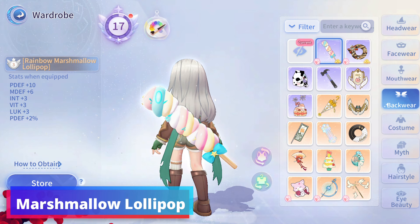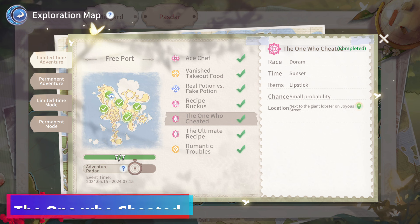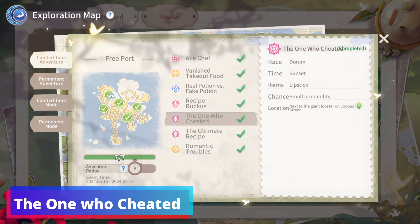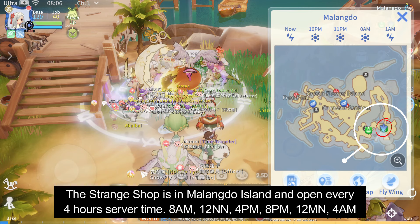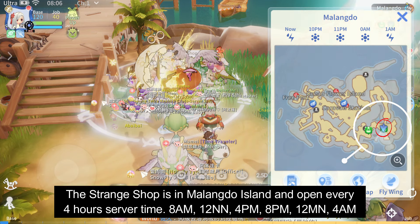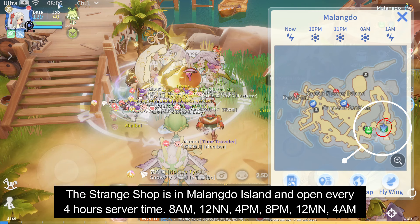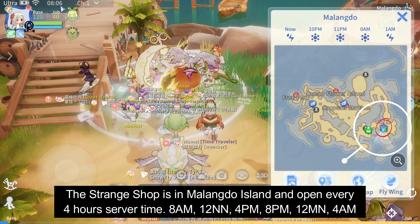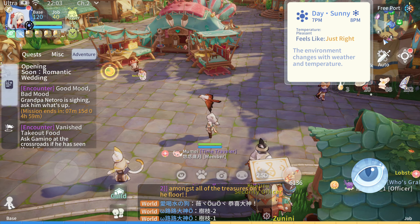You can get the Marshmallow Lollipop after completing the One Who Cheated Freeport Island Quest. You need to be a Doram Race and have the Lipstick Trinket, which you can purchase in Malangdo Island's Trench Shop. You can trigger this quest during Sunset next to the Giant Lobster.